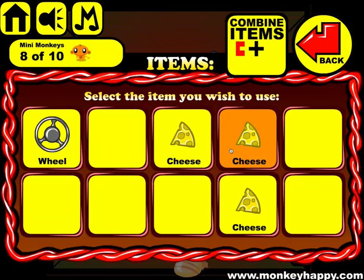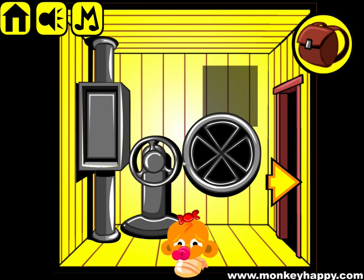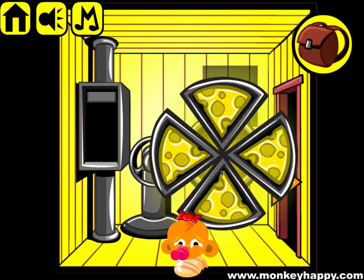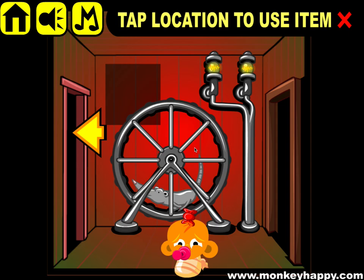Then this key goes in here, the wheel goes in here — pull it. Now we can put all the bits of cheese in there. Stick that in there; it starts spinning and gives us a fork, which we then take up and put up here.